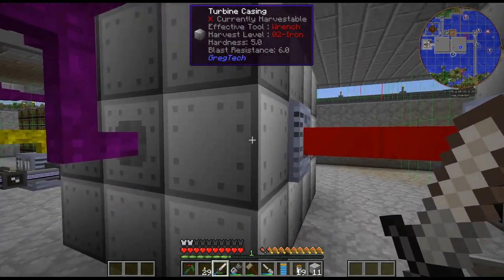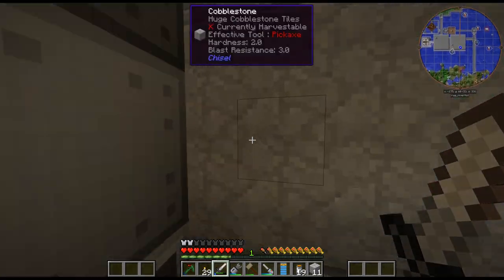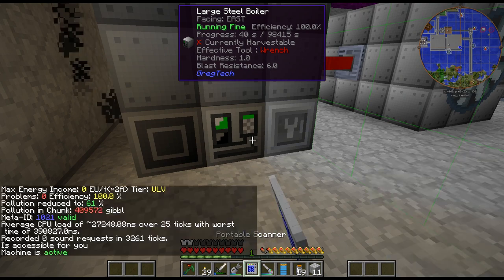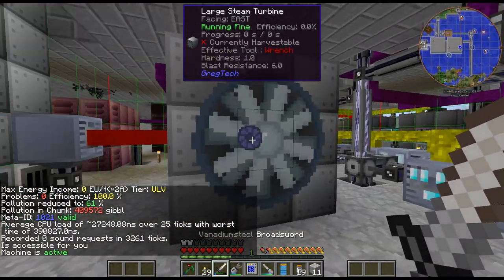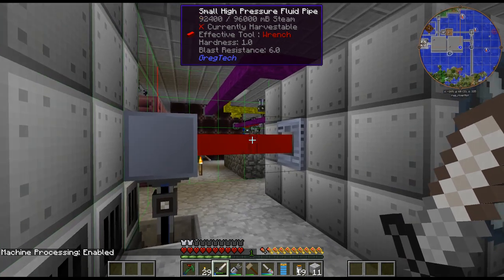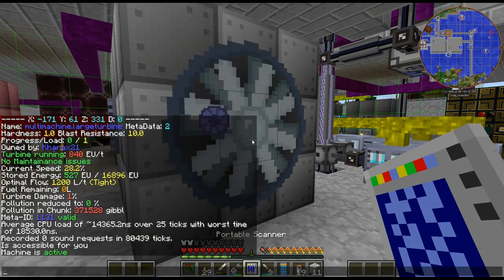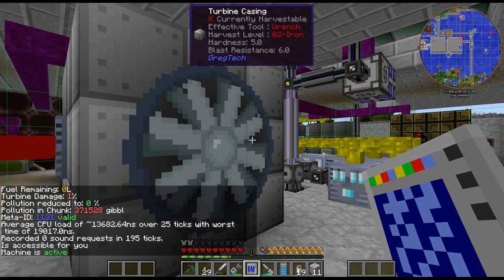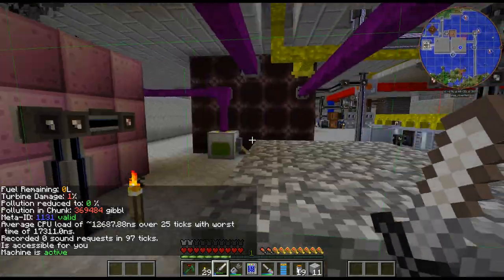The bronze boiler fuel lasted 113,000 seconds — this burns faster, obviously, but we should be filling up relatively soon. I can't put the output hatches on the side otherwise I could see what's going on in the hatch. There we go — we're producing power. I wonder if it says how much it's producing... no, it doesn't. Let's go ahead and turn this on — that'll be burning the fuel. We're up to 840 EU — so it looks like this is outputting 840 EU, basically double. It's not a great power source, but this is completely renewable and easy.